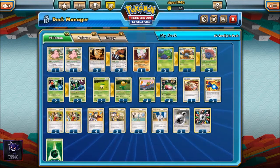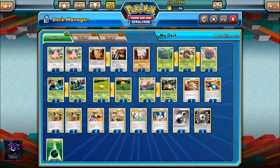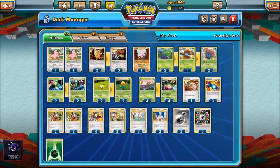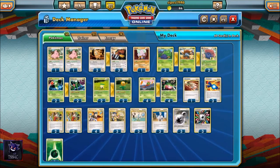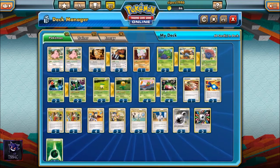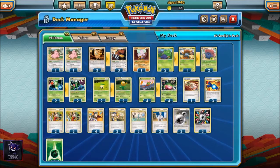That brings us to our Trainers — we play 21 trainers. We play one Pokemon Circulator, which forces our opponent to switch their active Pokemon with one from their bench, letting us move a threatening active out of the way. We also play three Rare Candy, primarily to evolve into Vileplume as quickly as possible, though we may adjust that count after testing.